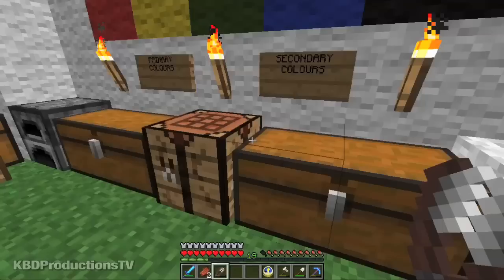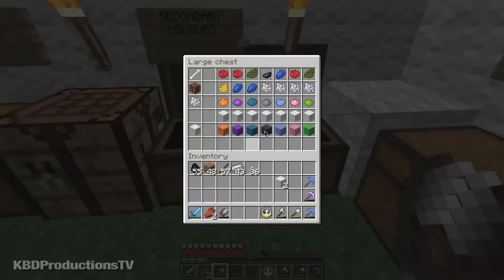Now we have our secondary colors — mixing certain colors and things together. You need to put bones into your crafting table to make bone meal, which will help you get white. If you click on a brown, black, or gray sheep with bone meal, you can turn them into white sheep. In here we're going to mix your rose and your daffodil yellow to make orange dye, which you mix with your wool to get orange, and so on. We'll also get purple, cyan, gray, light blue wool, pink, and lime wool. Those are all your secondary colors.